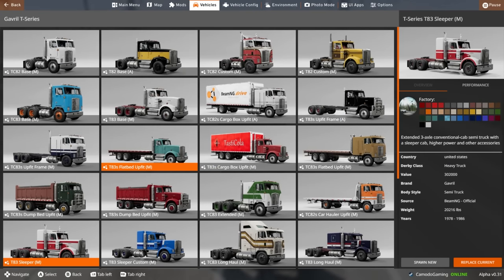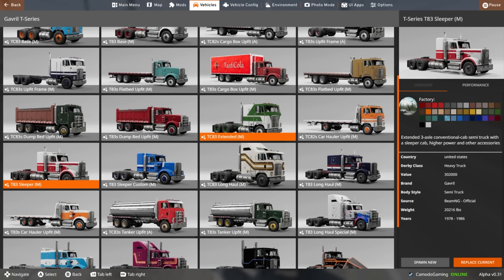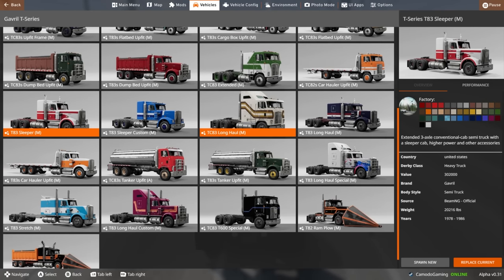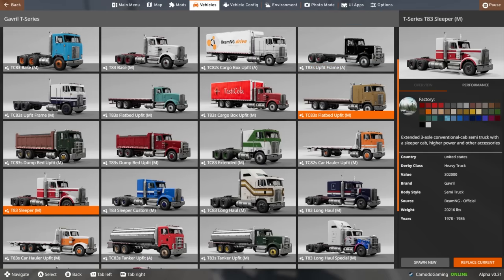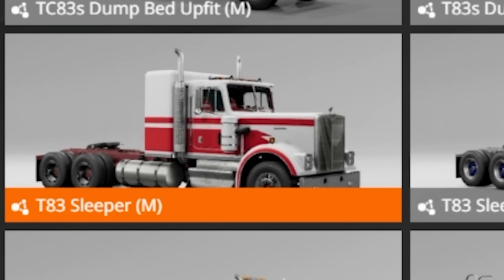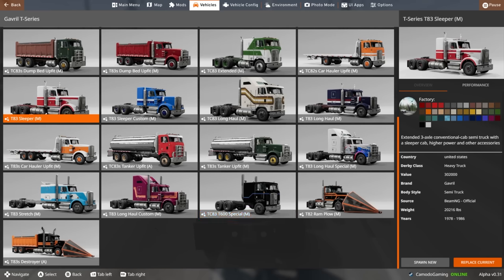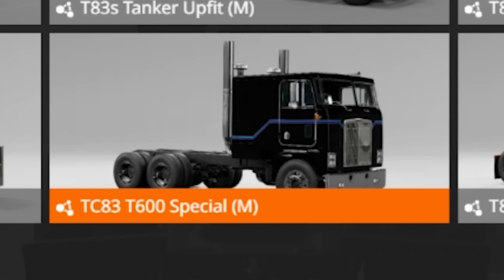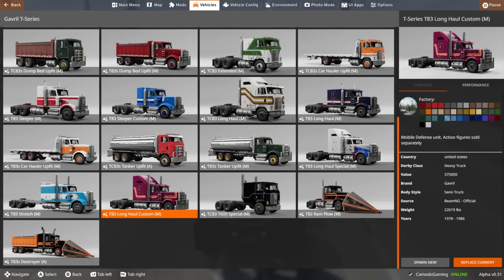As far as the full list of the T-Series, there is a ton of variation now. You got the cab over cargo uplift, some new dump beds, a dump trailer now. You got the TC-82 and then there's the TC-83 — those are your different variations. Some are cab overs and then some, like you see down here, are the sleeper version. You got car uplifts, ones with tankers attached, this massive TC-83, the T-600 special, which I'm sure is a bit of a beast. You got ram plows and then the TC-83 long haul custom.